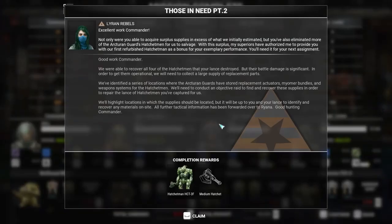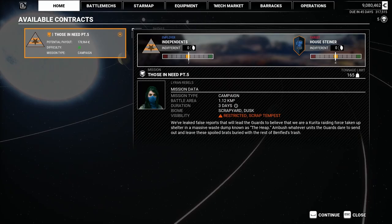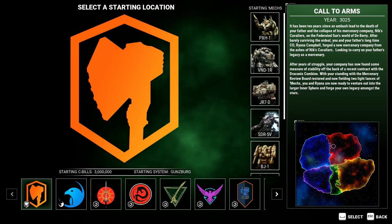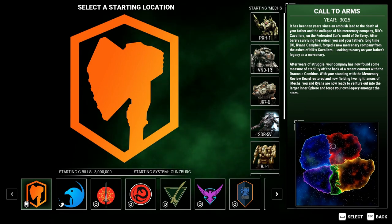Luckily, the Hatchet Man quest doesn't wait until the last mission to give you one, and it's relatively low on the difficulty scale, so you won't have to wait long. A new career mode start has also been added for it, which gives you 8 light and medium mechs, and also begins a year before the Kestrel Lancers missions, so you don't miss out on those either.